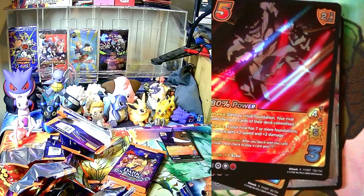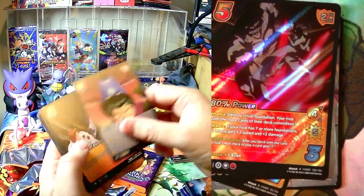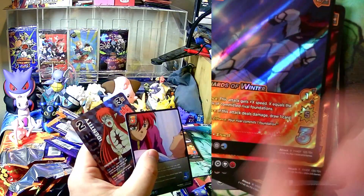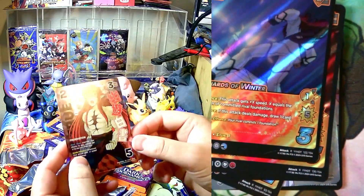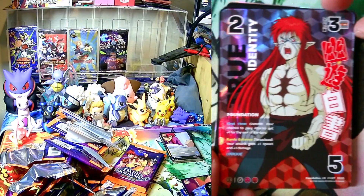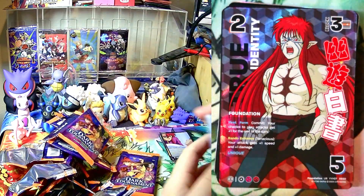Four more packs. Just making a mess everywhere. True Identity — this is a retro reprint. It looks baller. Rando himself. Not usable in standard, but it kind of looks cool.